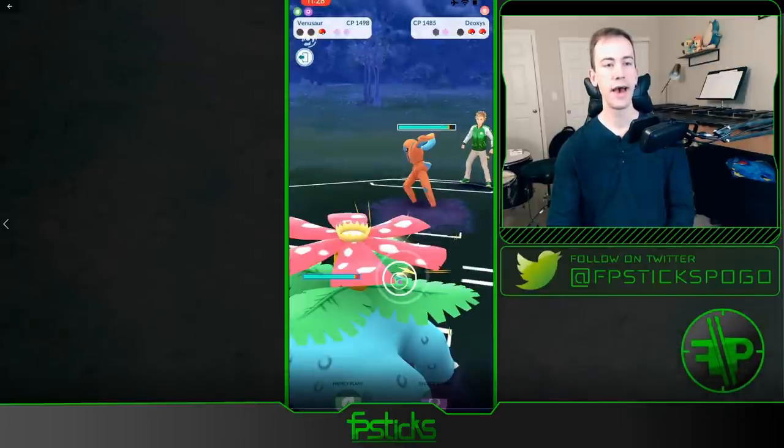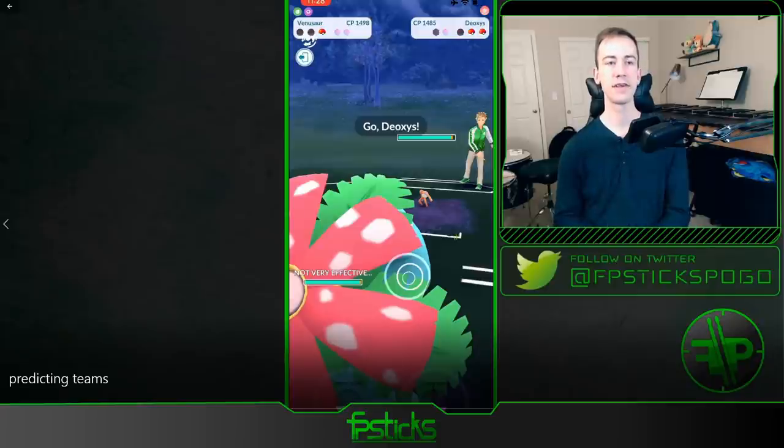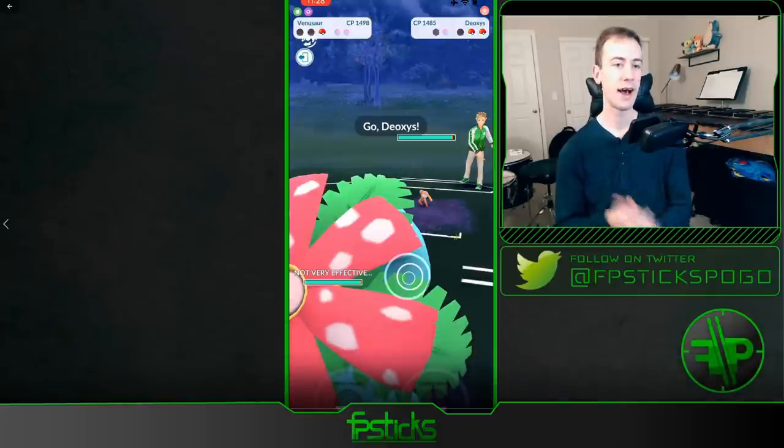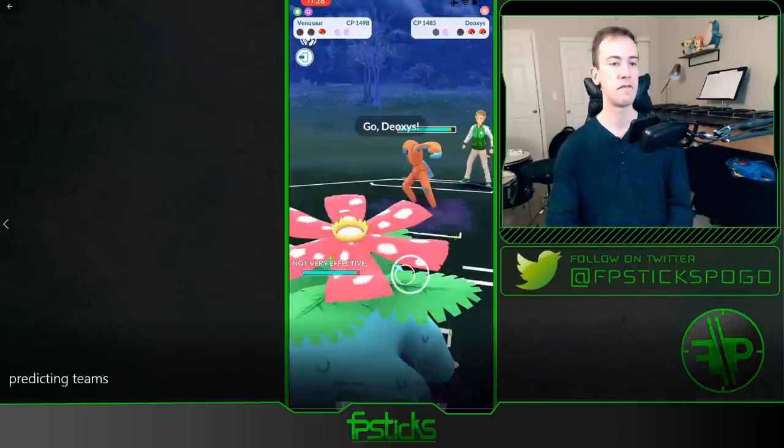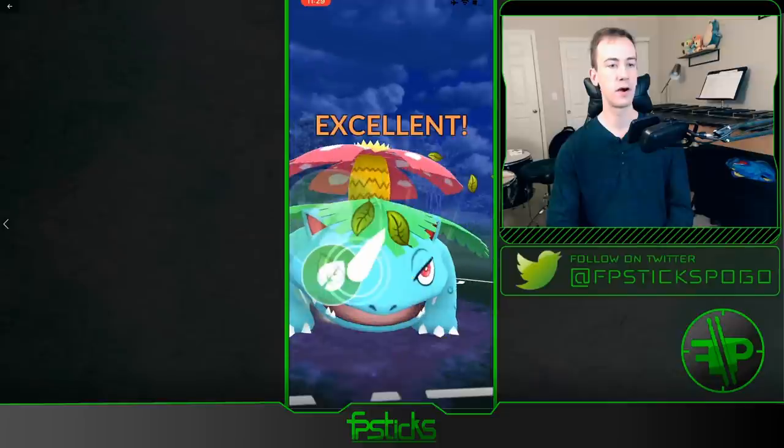Azumarill onto Pelipper isn't necessarily a positive matchup for Azumarill, but it can more easily tank the damage. There's still a possibility they could have another water type in the back, so I let this play out. In this scenario they actually ended up having a Defense Deoxys in the back. This makes sense because Defense Deoxys is a Counter user with a lot of play against fighting types. Azumarill also gives coverage against fighting and fire, so Abomasnow and Azumarill make a very logical pair.